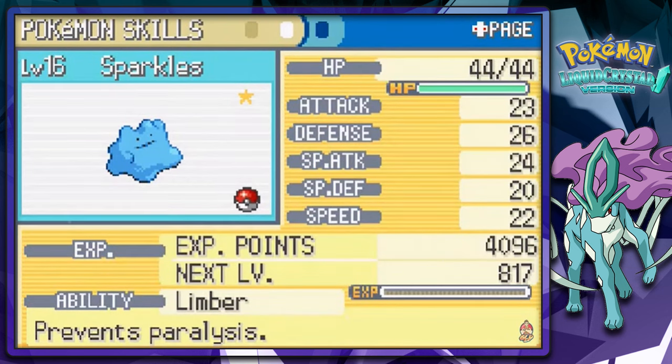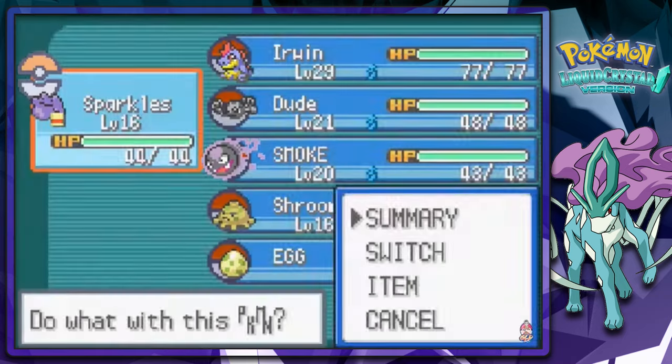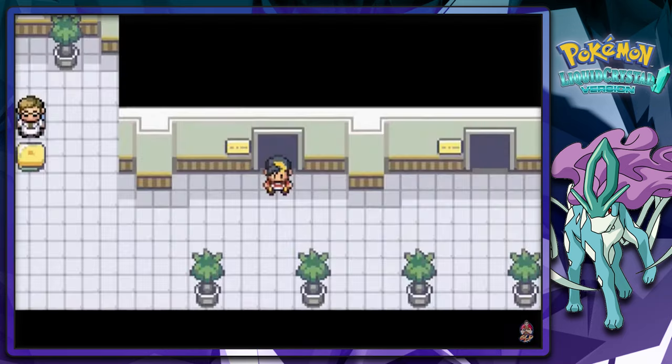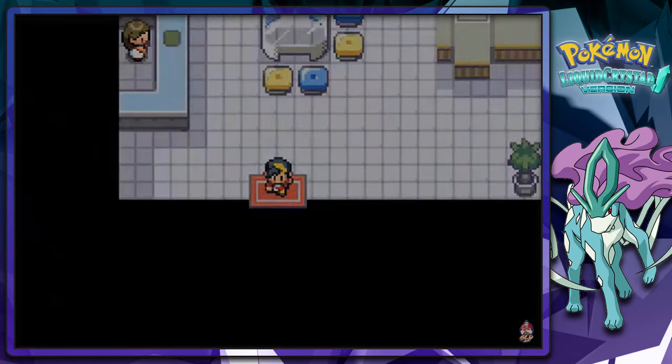It's Limber and it prevents paralysis, and its only move is, of course, Transform. This is awesome right there, guys — this guy literally gave us a Shiny Ditto. I don't know who's more moronic, me or him?